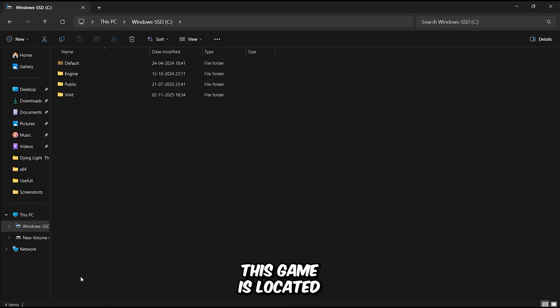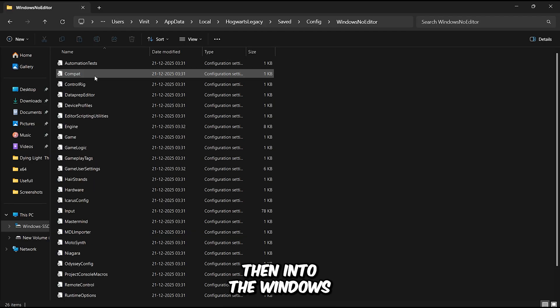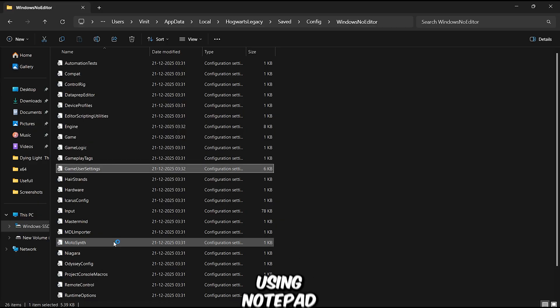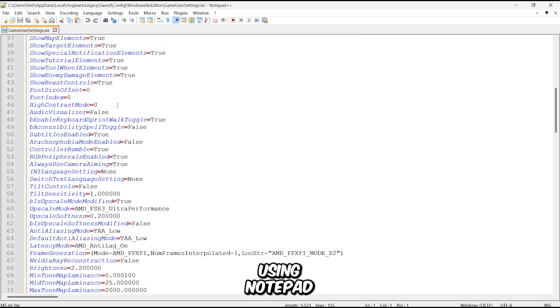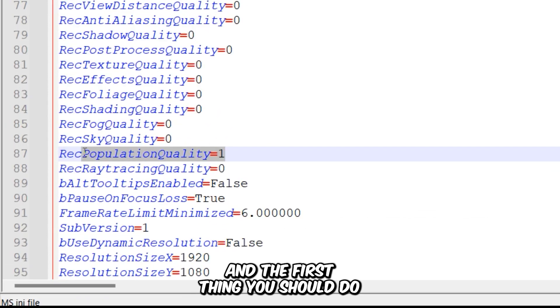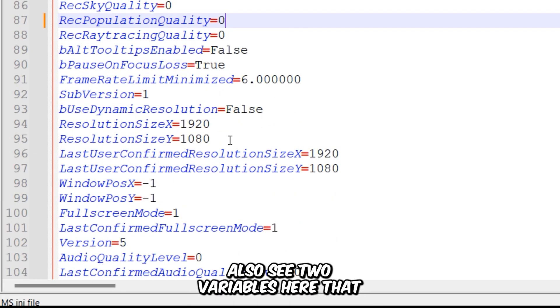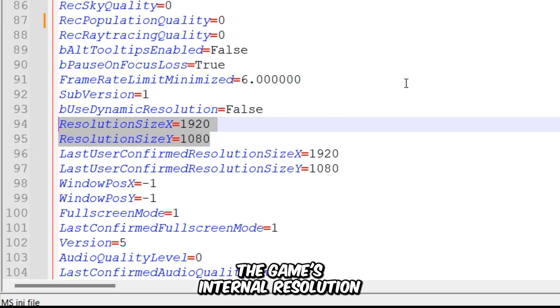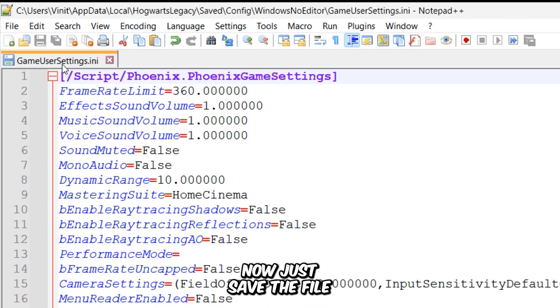The configuration file of this game is located in your hidden AppData folder. Then go to Local, Hogwarts Legacy, Saved, Config, then into the Windows No Editor folder, and open this file using Notepad. The first thing you should do is disable the Population Quality setting by setting its value to 0. You'll also see two variables that control the game's internal resolution, but since the game doesn't support custom resolutions, we'll leave them untouched. Save the file and make sure to set its attributes to read-only.